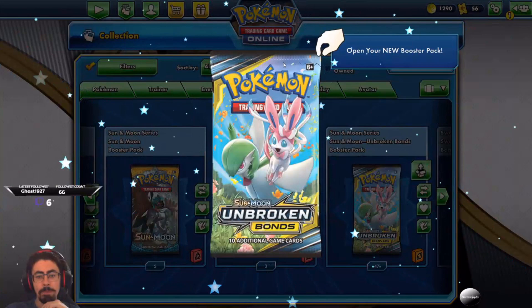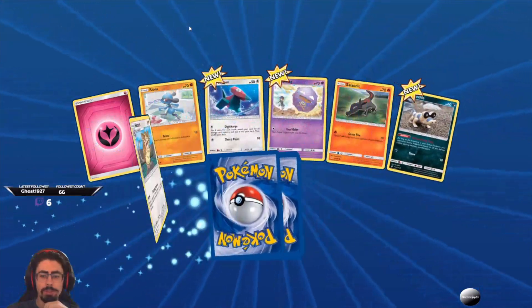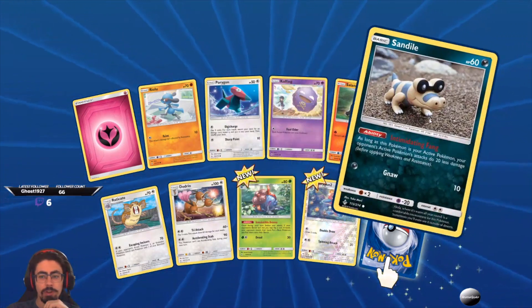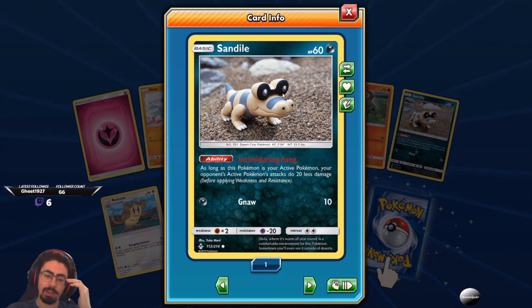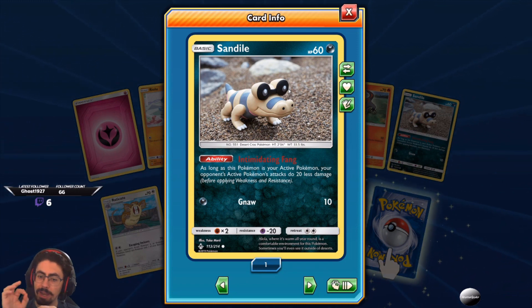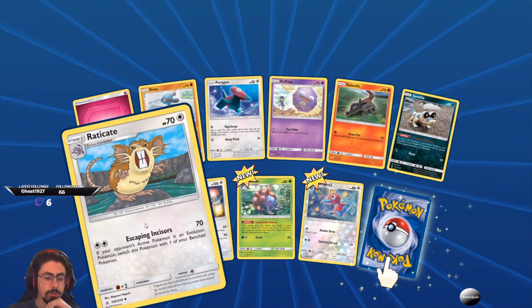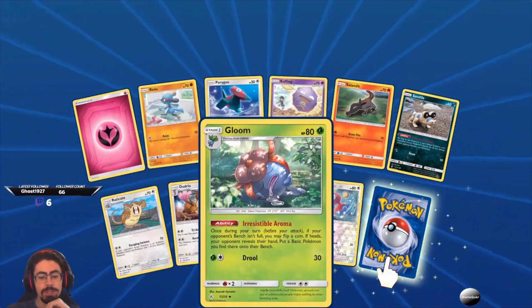Let's actually open one up and see what we get. Really digging for the Dedennes and the Spirit Tombs — let's see if we can pull those. Porygon, Koffing — not bad but it's not the great Koffing. Sandygast — I've never been a fan of the clay Pokemon art. I can't tell you why — they're super cute and awesome collection pieces, but for a Pokemon card I'd rather see the actual drawn artwork. As long as this Pokemon is your active Pokemon, your opponent's active Pokemon attacks do 20 less damage. Pretty cool.